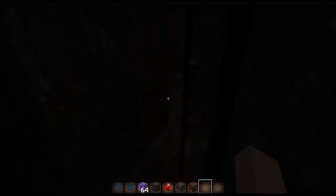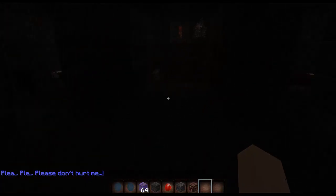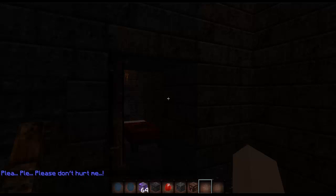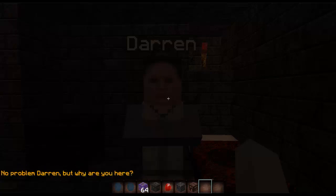Now the basement opens and when you walk in it says 'Please, please, please don't hurt me.' This will be closed and you walk in and then you find Darren. When you go to Darren he says: 'Oh thank God it's you, I thought that demon guy was coming back. Anyway, thank you for opening that door, James.' 'No problem Darren, but why are you here?'